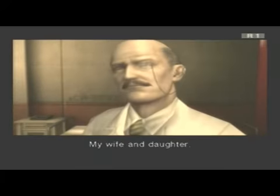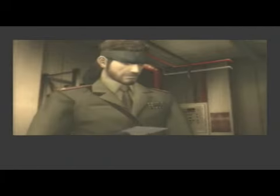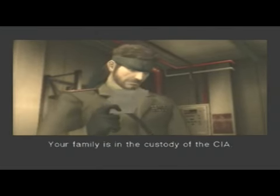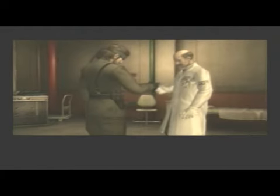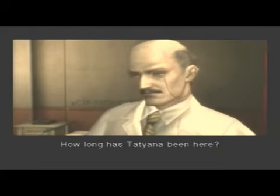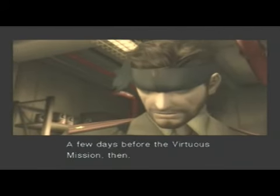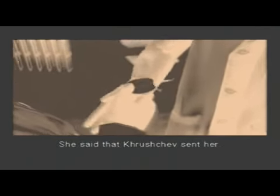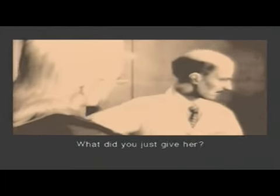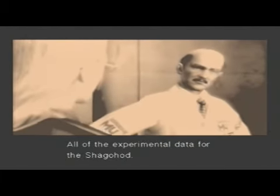Who are they? My wife. And daughter. Look at his wife and daughter. His wife looked like she had a really big forehead. Her family is in the custody of the CIA. How long has Tatiana been here? Only a few weeks. A few days before the Virtuous mission then. She said that Khrushchev sent her.